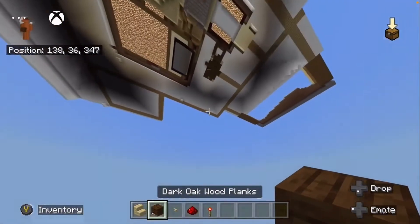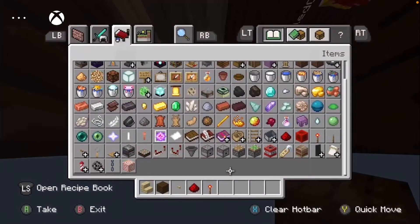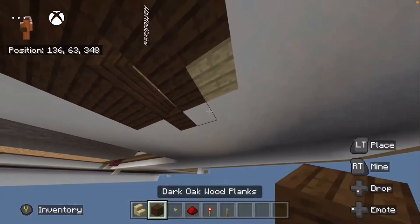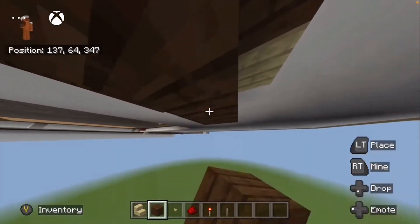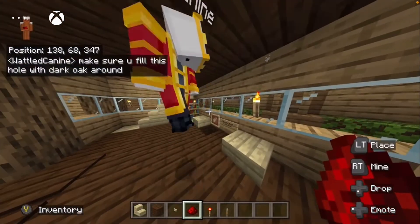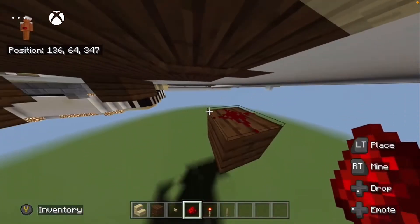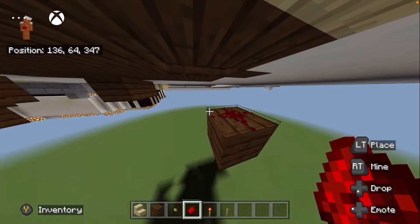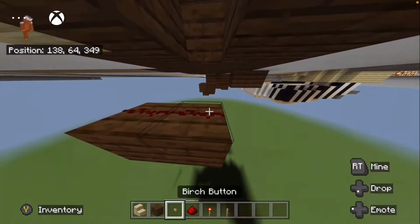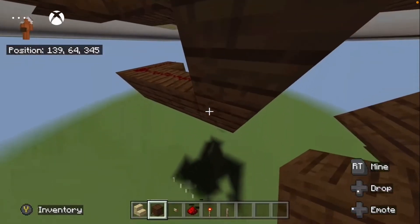I'm going to surround this with dark oak. If you want to place a lever right here, and then you want some redstone dust below it. That wants to be dark oak around that. So if we flip the lever, it should go on. And then go to the right of this, place redstone dust, go this way by two - like that. And then just place a block like that.